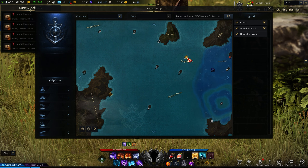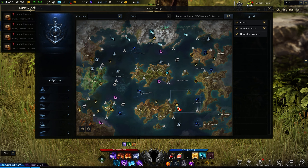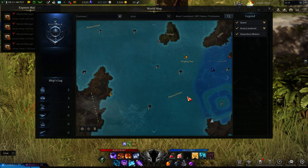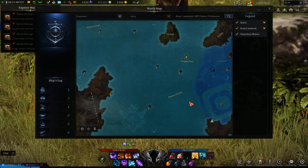Let's get started. This is the location. You will need to be around level 30 or so, because you're going to need a boat to sail to this location. This location is called Lullaby Island.